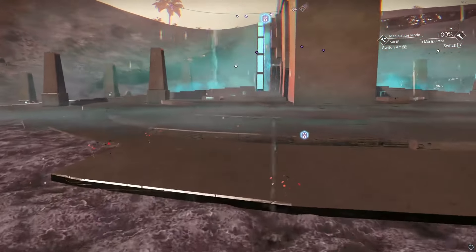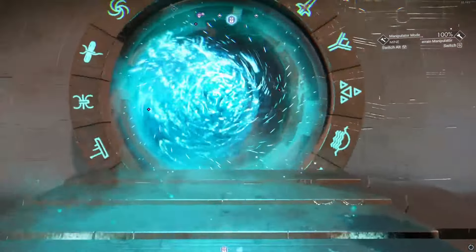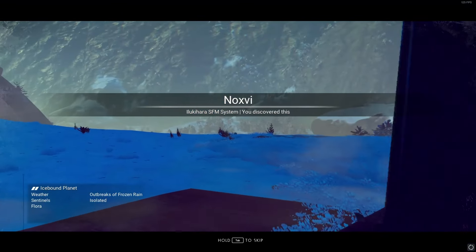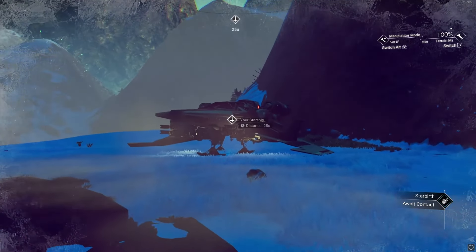As soon as you have a full chamber, go back to the portal and step back through — nothing else is required on that planet. As soon as you're on the other side, make sure to jump back into your ship immediately. That is the key to proceed — just jump back in your ship.